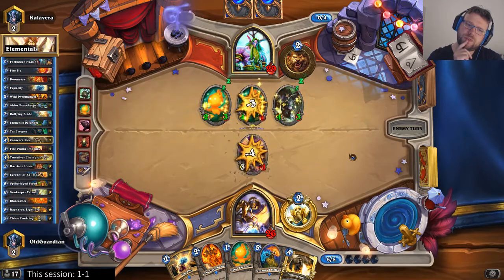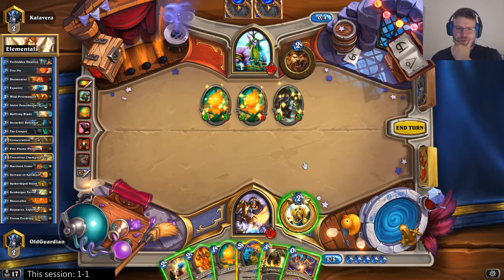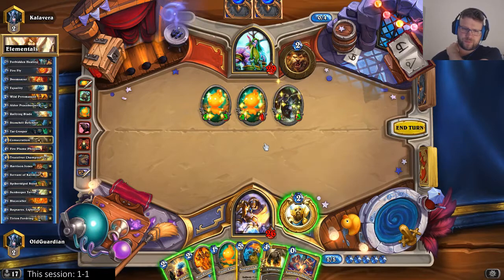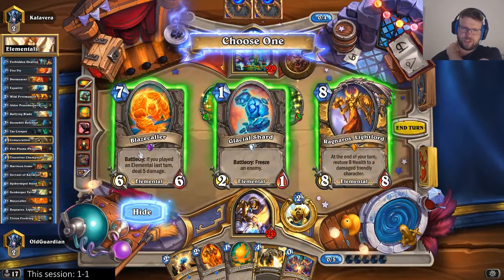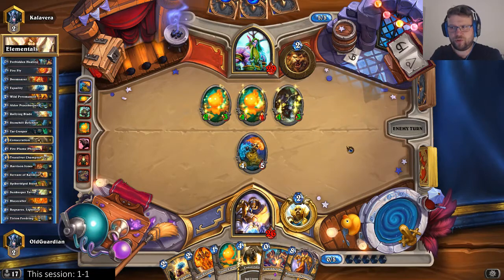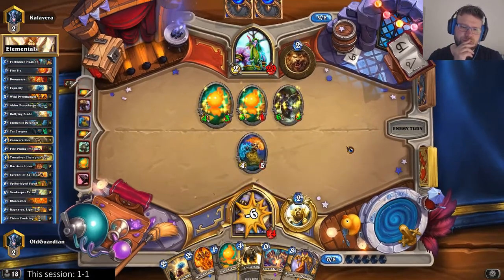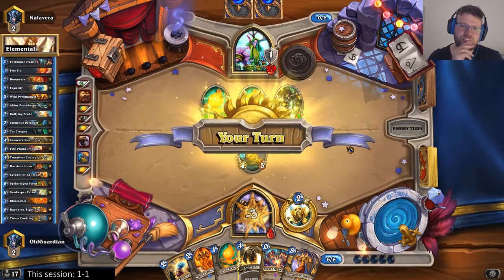Druids can do Druid things — that kind of Druid things. How scared am I of this? That's 10 damage on board, and he can just trade a 4-1 into the Servant. I could Pyromancer-Equality, but that's also my means of dealing with a Bittertide Hydra. As long as I don't find a Peacekeeper, I think I can afford to play the Servant this turn. I get Ragnaros Lightlord — let's pick that up. I believe he's going to commit more to the board and then I will clear. I'm not in any danger yet.